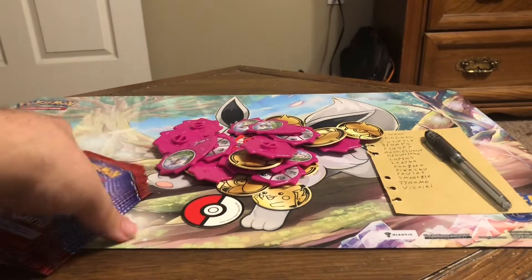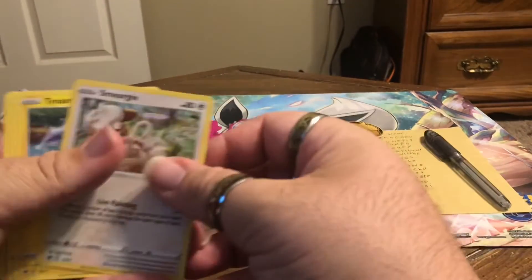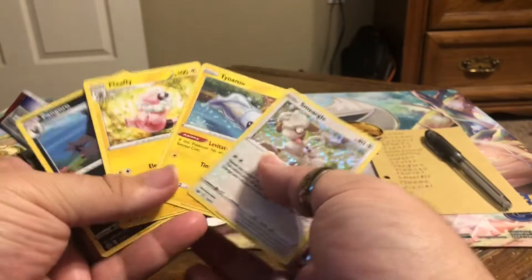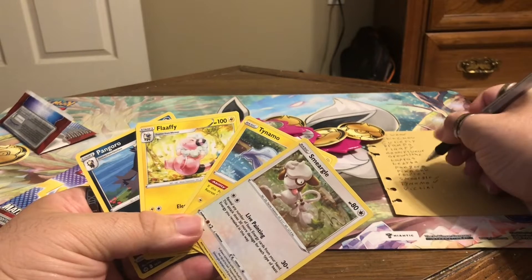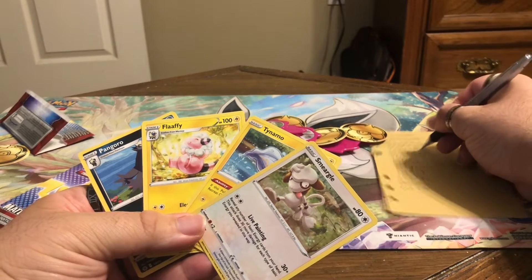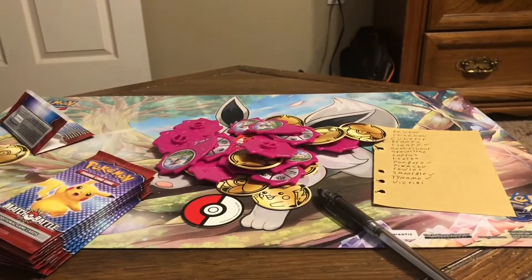10 card packs — let's get into it. We got Smeargle, Tynamo, Flaffy, and Pangoro. So these four we'll mark off on the checklist. And Smeargle's a holo. Almost bent that Smeargle card right there — that was about to be terrible.